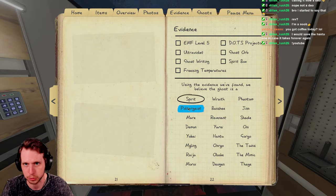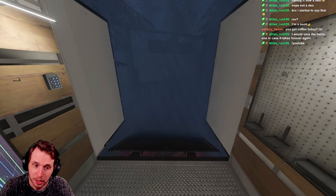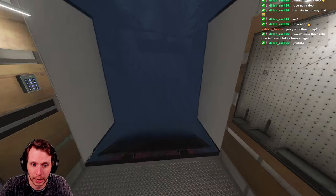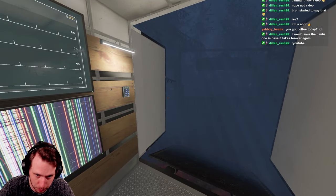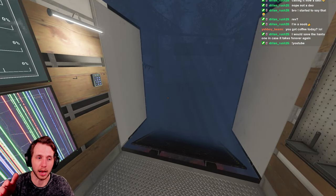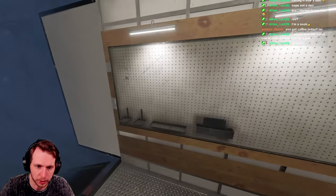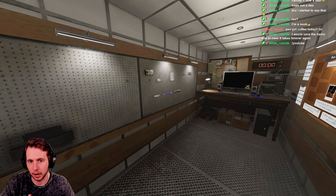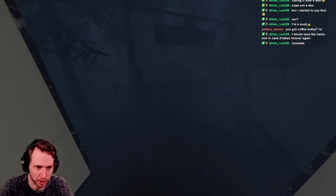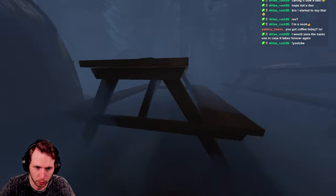Some of you might have heard of the Camp Woodwind strategy — it's kind of out there. A lot of people say you need smudge sticks, and you kind of do, but if you manage your stamina well and loop the ghost in a specific spot, you will survive. Even if you die and guess the ghost right, you only get around 100 bucks — but the good thing is since you have absolutely nothing in your loadout, you're not really losing money. The whole thing should take maybe two minutes.